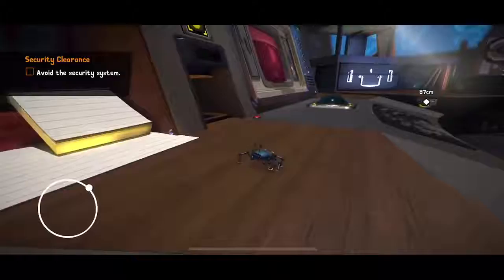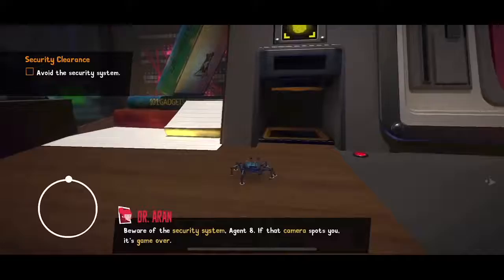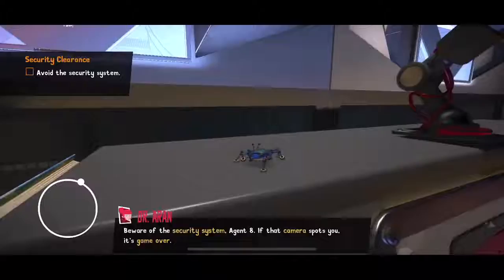We'll make our move here. We just came into view of a security system — an example of some light stealth mechanics in the game. If you get in line of sight, obviously a security camera sees you. You don't want that because you're a secret agent. So we're going to go up and around.